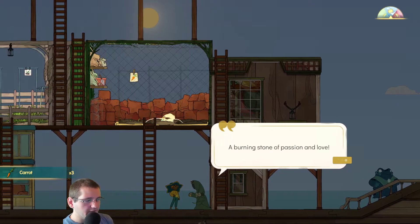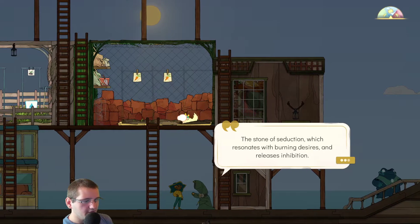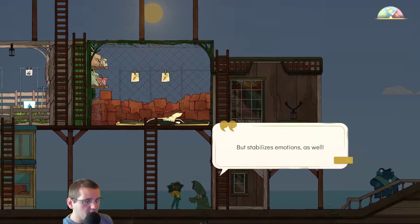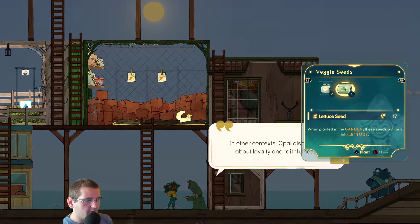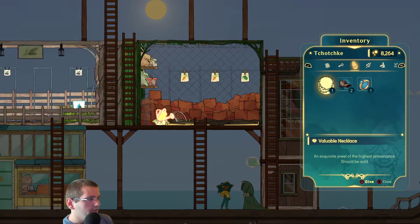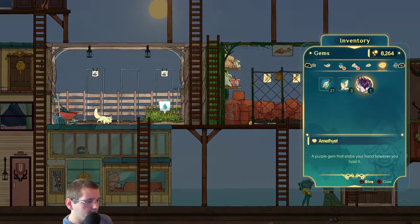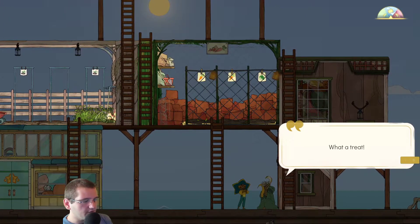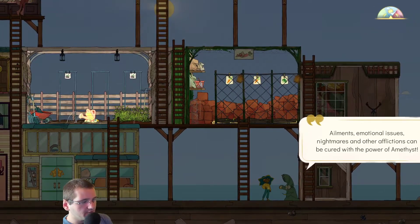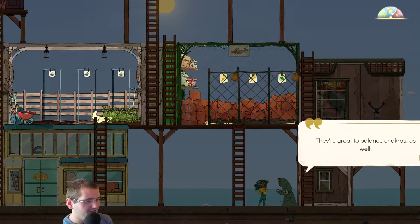An opal — a burning stone of passion and love. The stone of seduction which resonates with burning desires and releases inhibition, but stabilizes emotions as well. In other contexts, opal also brings about loyalty and faithfulness. So let's give her the other one as well — the amethyst. An amethyst! What a treat! Amethysts are healing stones — emotional issues, nightmares, and other afflictions can be cured with the power of amethyst. They're great to balance chakras as well, specifically the crown chakra.